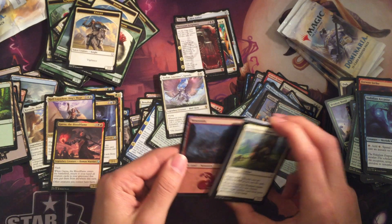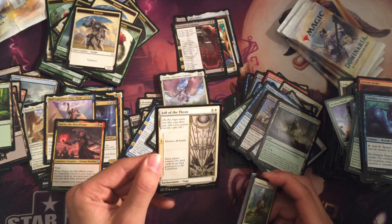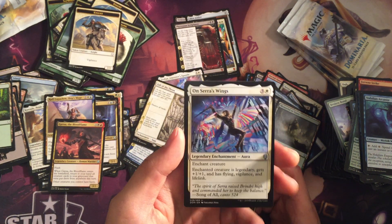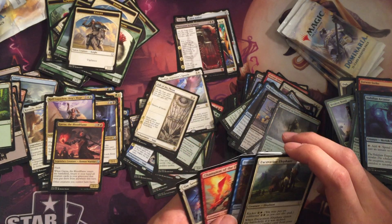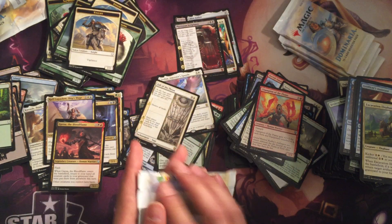Another Garna. Foil Mountain! Fall of Thrawn — a rare. On Shalai's Wings: legendary enchantment, enchant creature — the enchanted creature is legendary, gets plus one plus one, has Flying, Vigilance, and Lifelink. This is a pretty broken legendary enchantment.